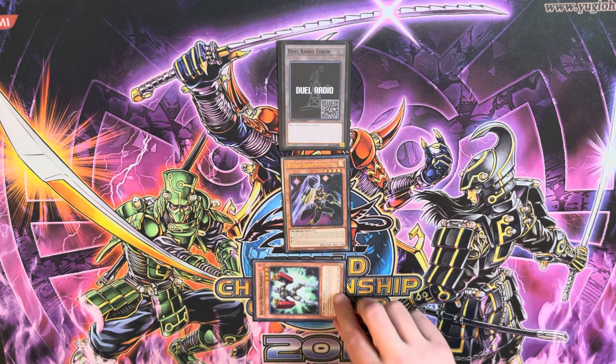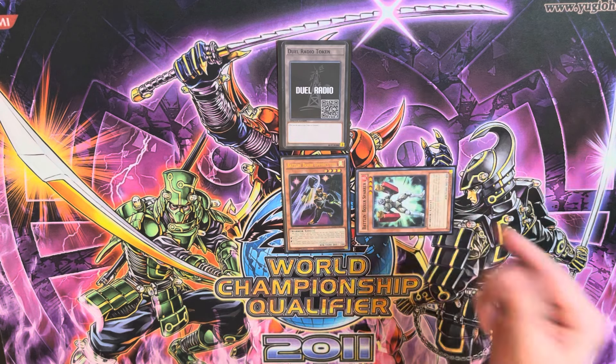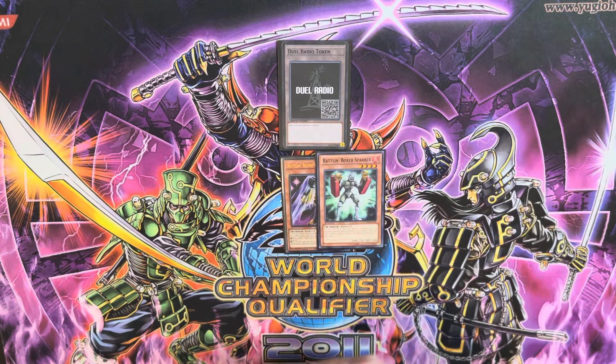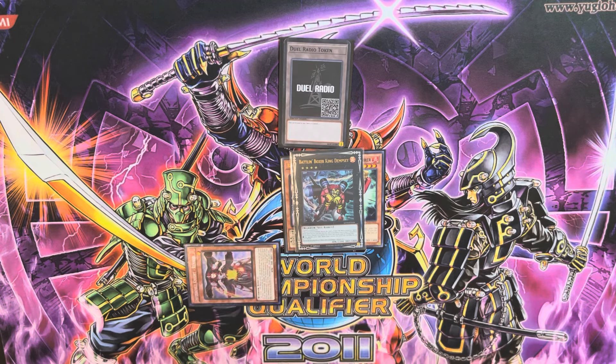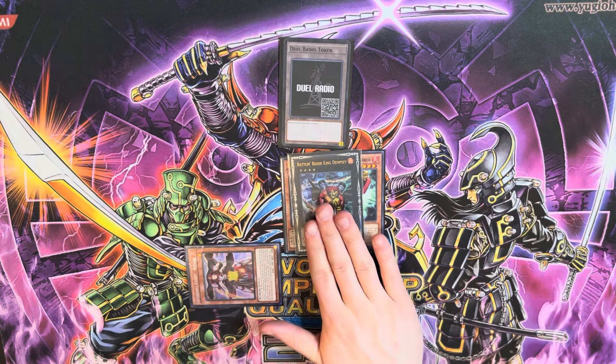Battle and Boxer Sparrer says if you control a Battle and Boxer monster, you can special summon him, but you cannot conduct your battle phase this turn. So we're going to summon him since we are going first. We'll overlay into Dempsey and activate Dempsey's effect on the summon — he lets us search for a level 4 or lower Fire Warrior monster, which Renan just so happens to be. That is not an effect that activates to detach, so it's kind of cool.